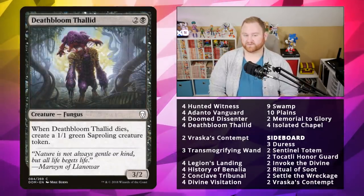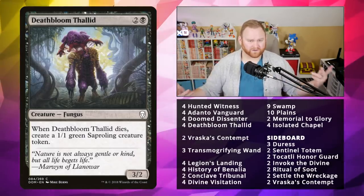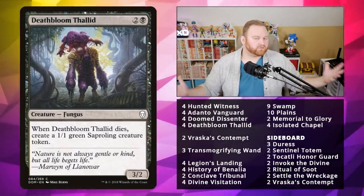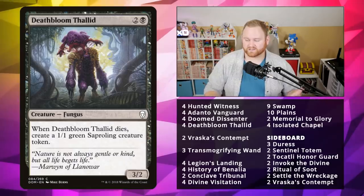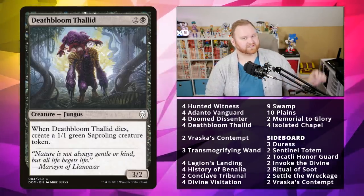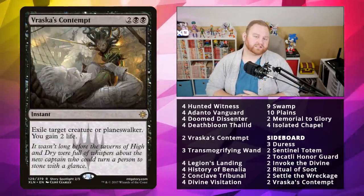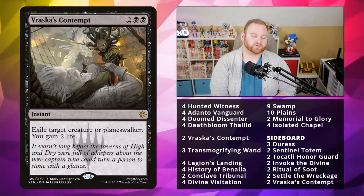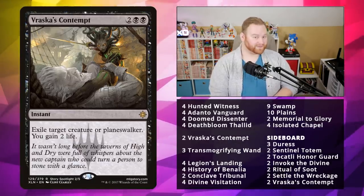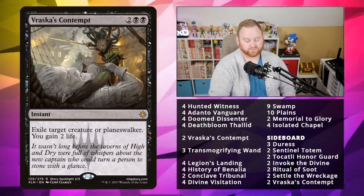Next we've got Deathbloom Thallid, a three-mana 3/2, and when it dies you get a 1/1 green Saproling creature token. Again, lots of creature tokens coming into play with Divine Visitation, but also just de-incentivizing all the removal coming towards these creatures — opponents really don't want to spend a removal spell on Deathbloom Thallid unless it's a Vraska's Contempt or an exile spell. Moving up, we've got two Vraska's Contempt in the main board, a four-mana instant: exile target creature or planeswalker, you gain two life. Very good against the control matchup and the Rekindling Phoenix matchup.